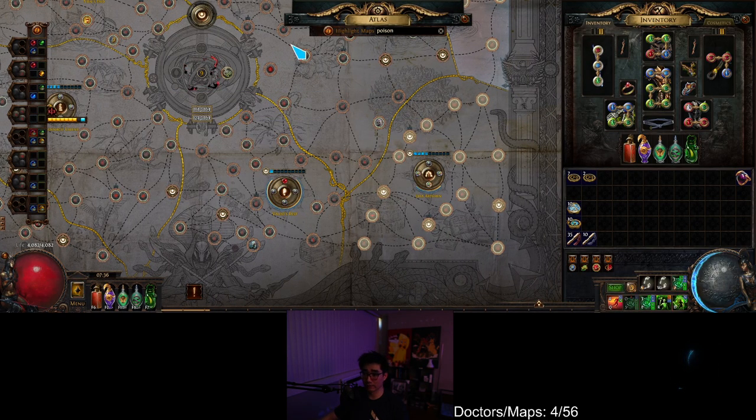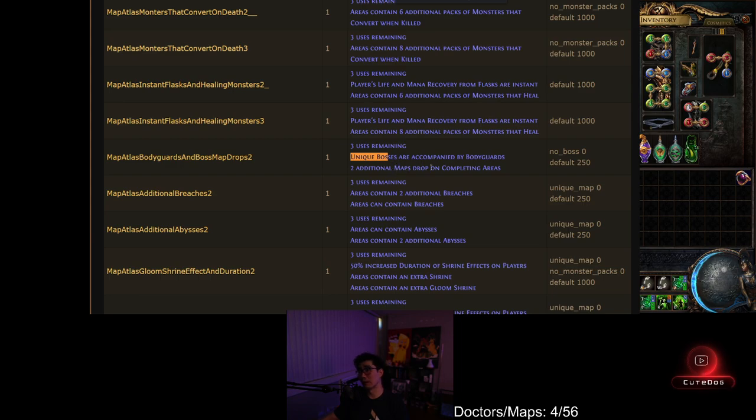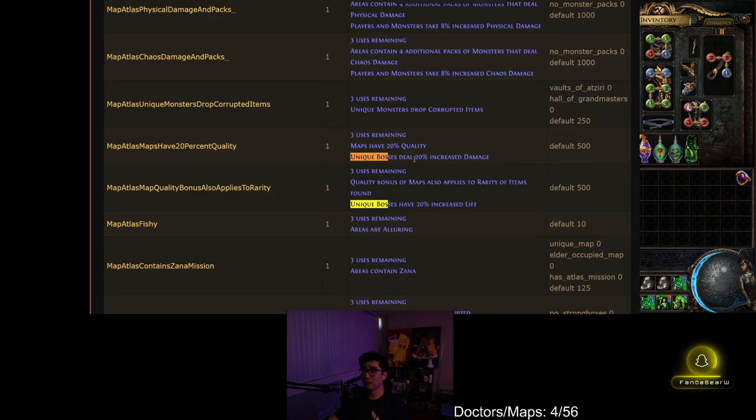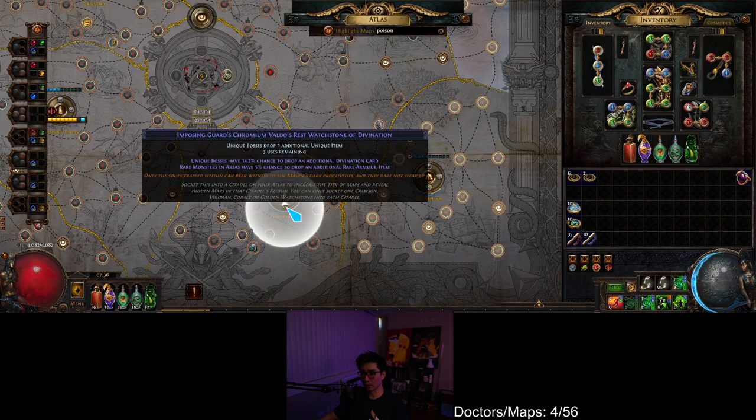This one is 'unique bosses deal increased damage.' Control-F here: 'unique bosses.' It looks like this is not a 1,000 weighting — it's 500. So that one's not really that good. You are blocking half the weighting you could be, so you might want to reroll this one. And then this one is a unique item — I'm pretty sure that one's 500 as well. Yes, right here: 500 weighting. So that one's not good either, and you're going to have to reroll it.